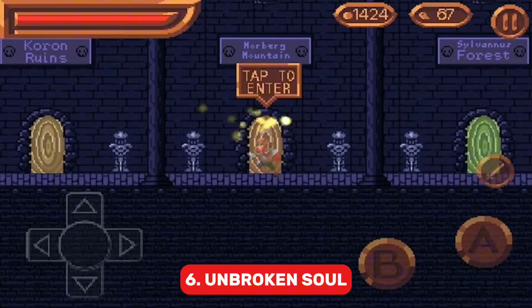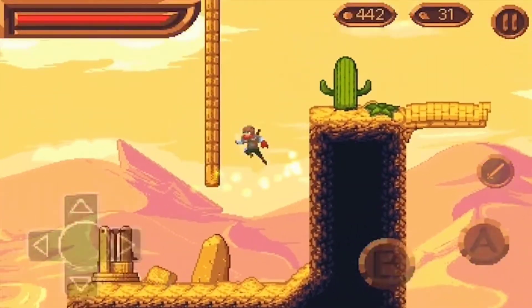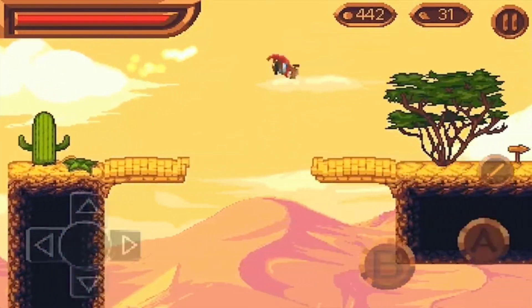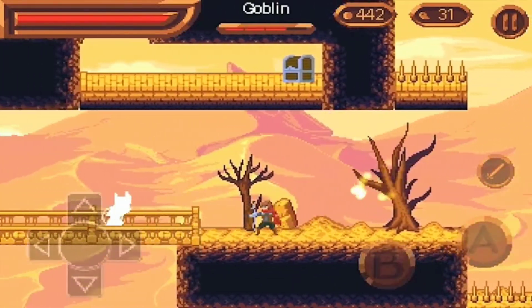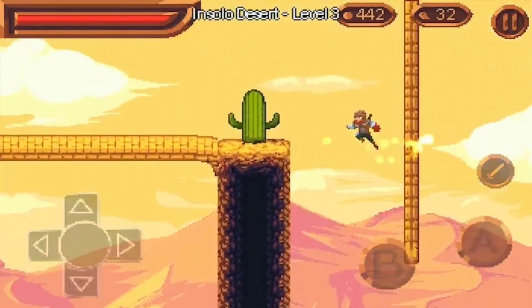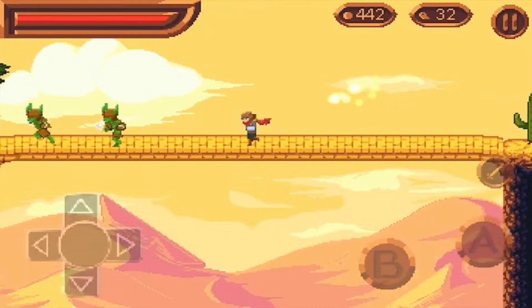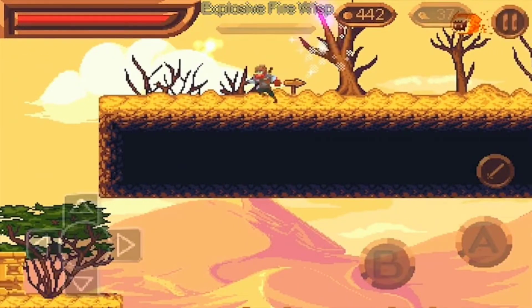Next is Unbroken Soul. Unbroken Soul puts a retro platformer spin on Dark Souls as you battle through the world of Alaron, fighting to save your kingdom from looming threats. This game is tough, with nine unique bosses each having their own powers, phases, and strategies to defeat. The world may have a simplistic retro look, but don't be fooled by the pixel art — there's a lot happening here.